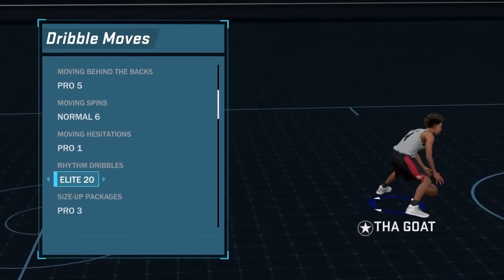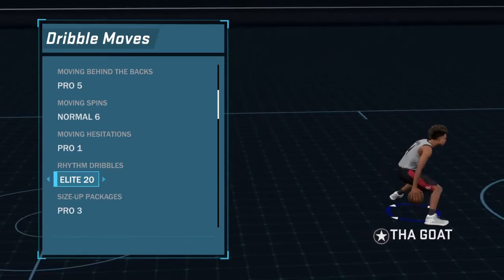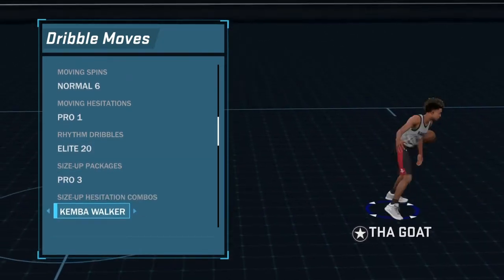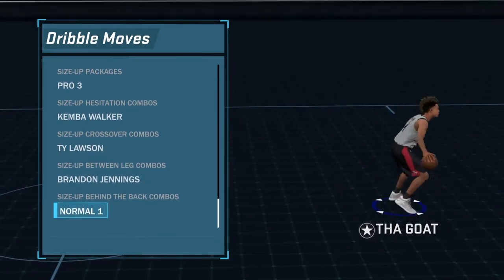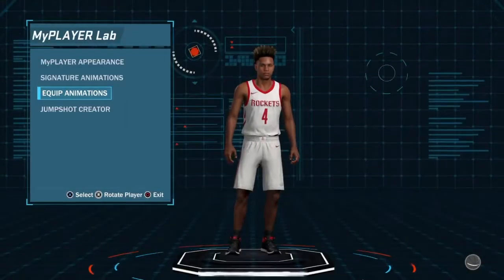This rhythm dribble makes it look like you're comboing up every second when you're actually just holding up the right stick. Size up, Pro 3, combo walkers, high loss — you can pause the video and look at all of those. But that rhythm dribble right there is the key. It makes it look like you've just been comboing up, doing everything by yourself, but in reality all you're doing is flicking the right stick up like that.